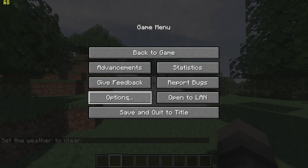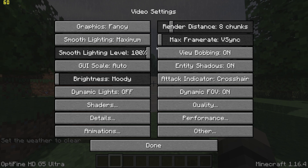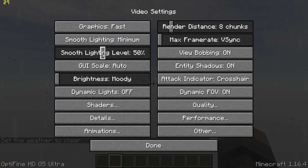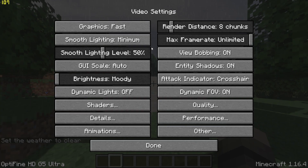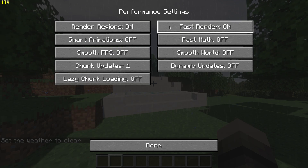Now pause the game, go to Options and Video Settings, and then start by changing Graphics to Fast, turn VSync off using the slider, and change Smooth Lighting to Minimum with 50%. Then go to Performance Settings and turn on Render Regions, Fast Render, and Fast Math.